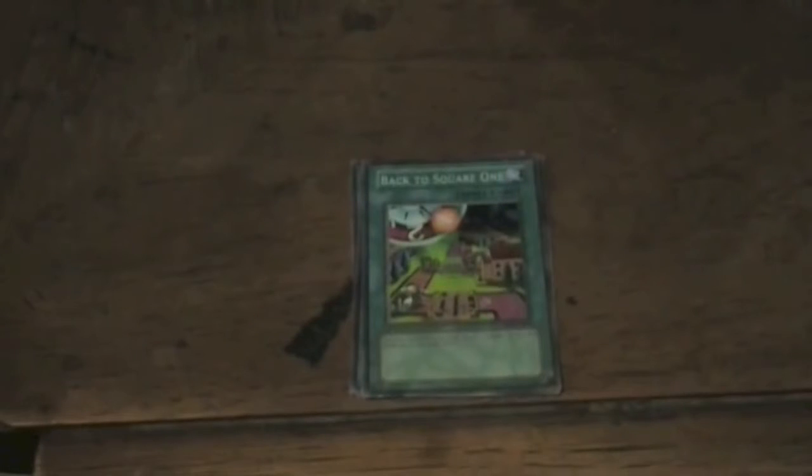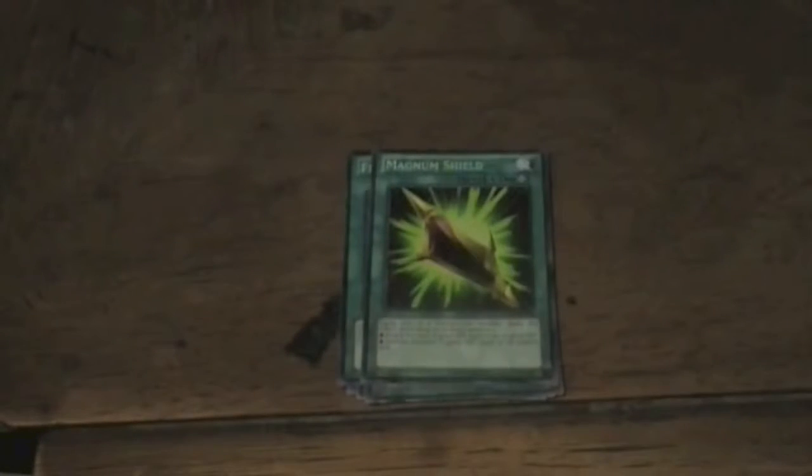Now we're going to go over the spell cards — there are ten of them. We have Reload, Warrior Returning Alive, Lightning Vortex, Emergency Provisions, United We Stand, Divided We Fall, Back to Square One, Full Force Strike, Magnum Shield, The Shallow Grave, and Monster Reborn.